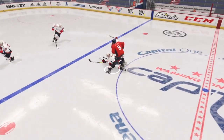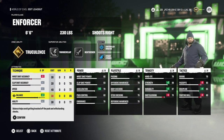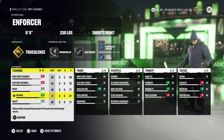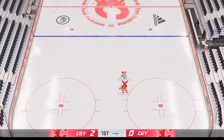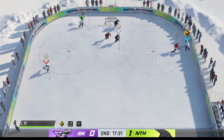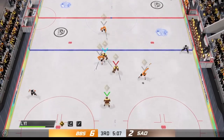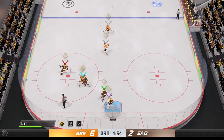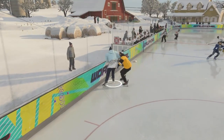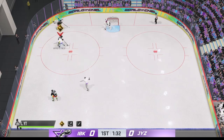There are also some ratings factors that are going to affect your results, which I imagine include strength, balance, and possibly body checking ratings. Obviously if you're five-seven, 160 pounds and you try to reverse hit someone much bigger and stronger, you probably aren't going to be knocking anybody over. I found that the power forward and enforcer builds are best at reverse hitting, but other bigger builds like the grinder, defensive D-man, and enforcer D-man would probably work fine as well.